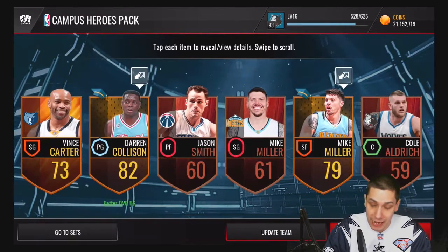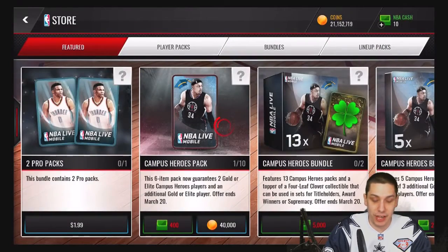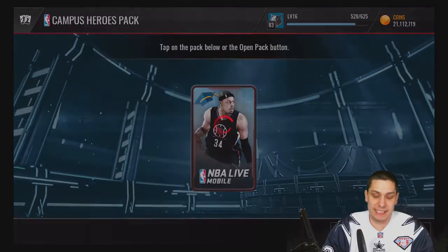So what you can actually pull out of these is some elite Campus Hero players. Unfortunately, we do miss on the first one. We do get two gold Campus Hero players, and then basically what else you get is a guaranteed gold or better aside from that. So right here we got a Vince Carter, Darren Collison, and a Mike Miller. Unfortunately, not good enough to really make me too excited anyway.